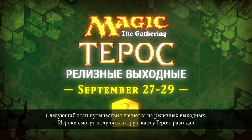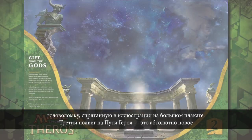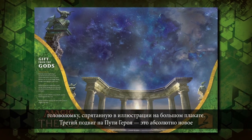The next step on the journey is during the launch weekend, where players will earn their second Hero Card by simply solving a visual puzzle hidden within the artwork of a large poster.